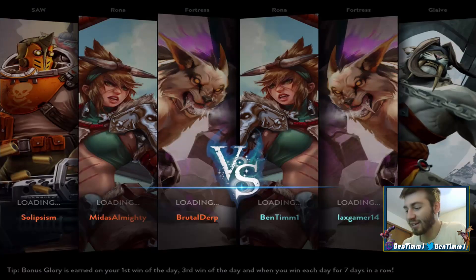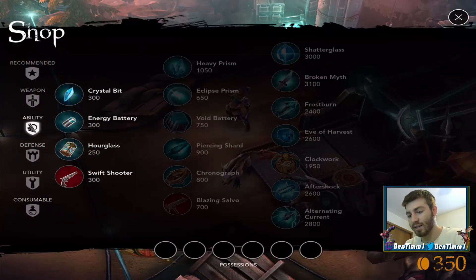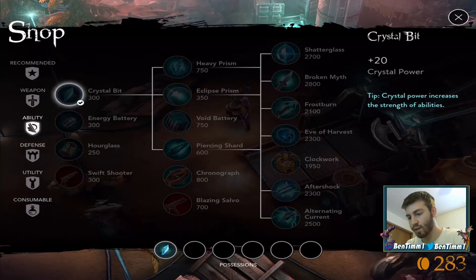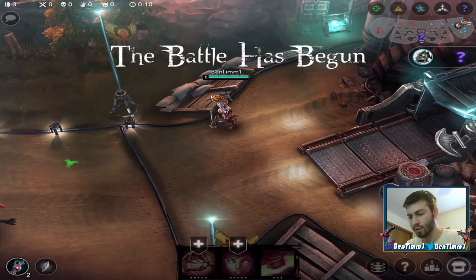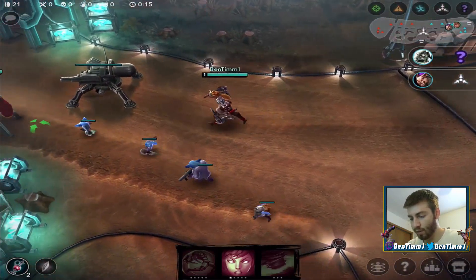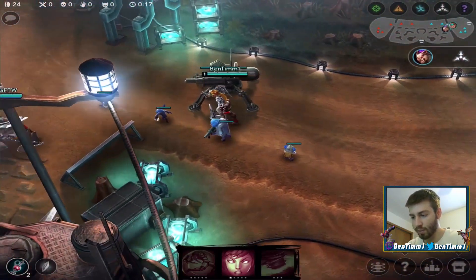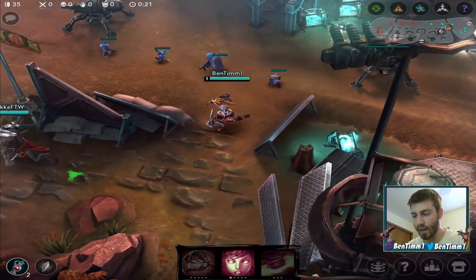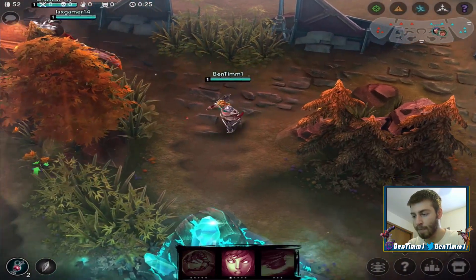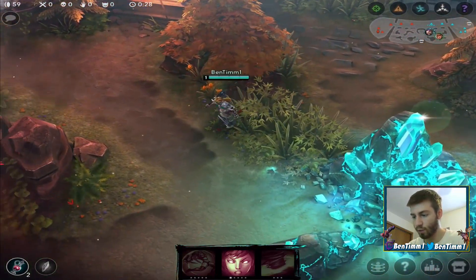Hey, what is going on guys, this is Ben here and today I'm bringing you another Vainglory video. In today's video I'm using a crystal power Rona. I have a Glaive on my team who's going lane, so that's gonna be good because he's going pretty weapon power heavy. I think I'm going to rush an Aftershock or Alternating Current, we'll see. That means I'm probably going to overdrive my first two abilities because my ultimate doesn't really scale that much with crystal — it's more my first and second ability.